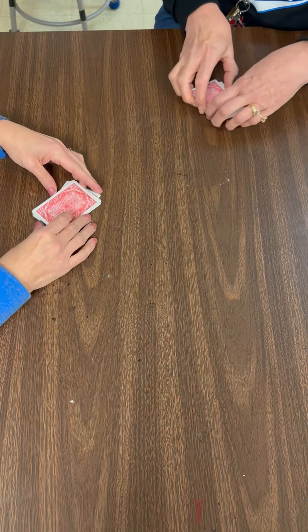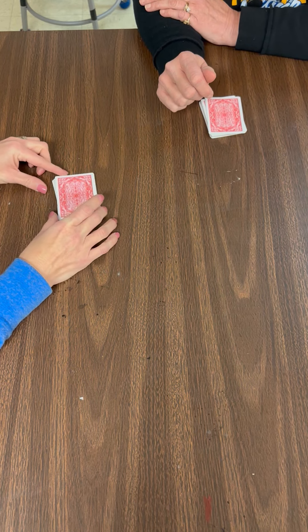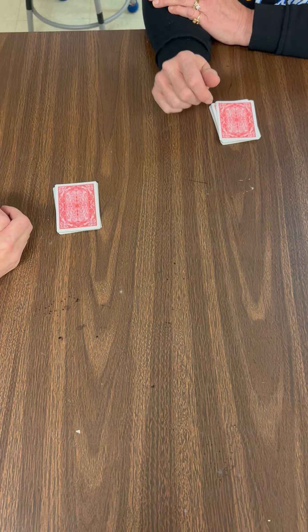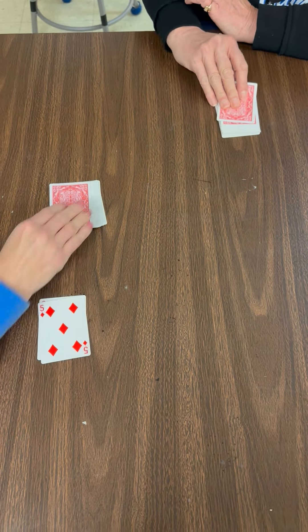Leave the cards, stack them up, leave them the way they were. You'll turn over one card, and whosoever card is greater than the other card gets to take both of the cards and keep them. Six is greater than five, so you'll take both. She won that round.